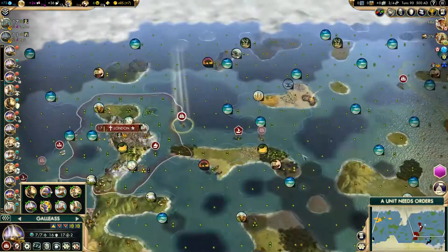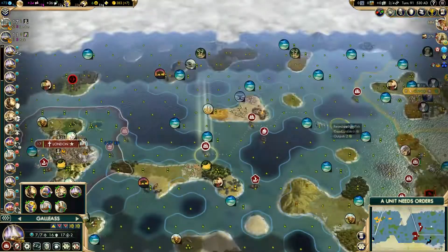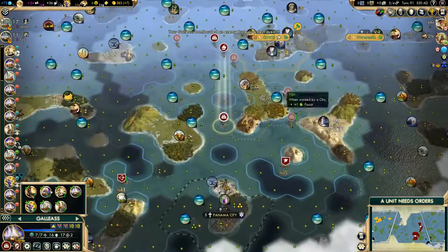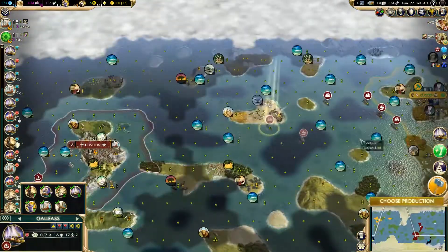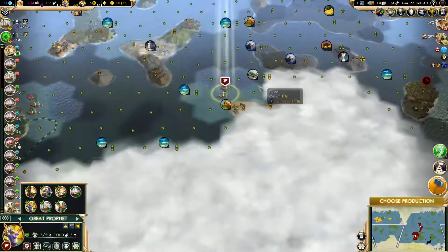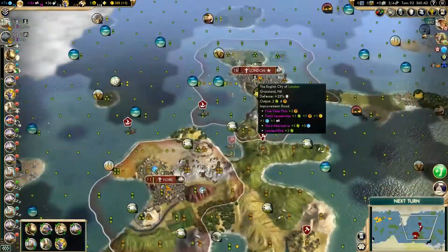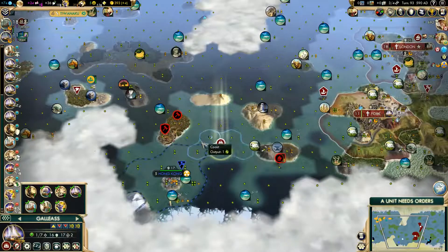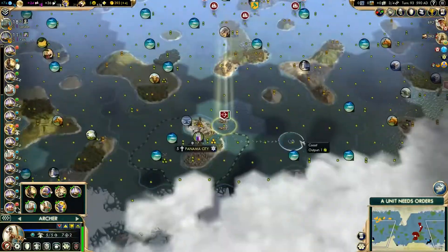Sending that great prophet down to spread some religion — why not, we might as well do it. Thank God barbarians can't embark or I'd be having a lot of trouble dealing with them. Ship-wise, I'm constantly sending ships over and at this point just encircling the Incas. There isn't really a lot they can do now considering they don't even have an army or a navy. We're going to act like we mean no harm, but in reality we're about to take them down in about 15 turns or so.